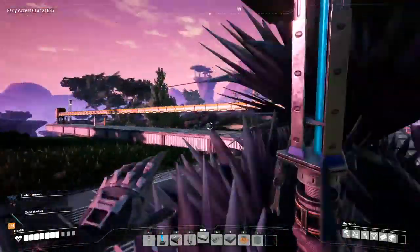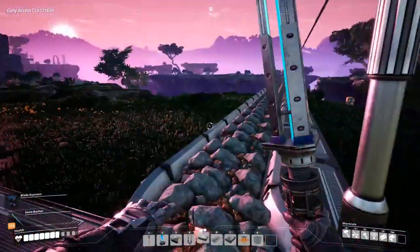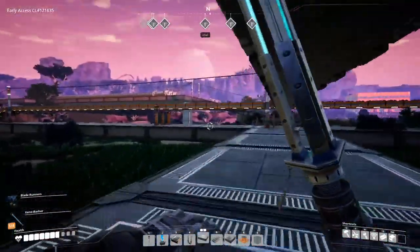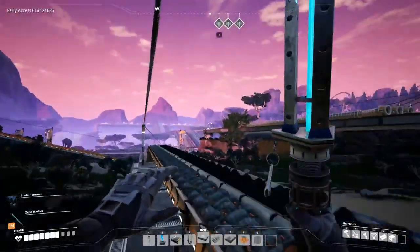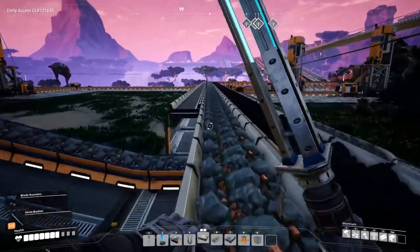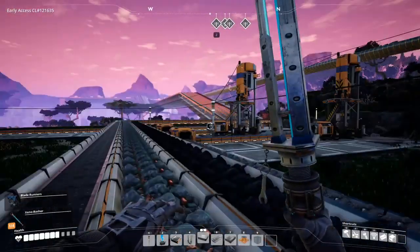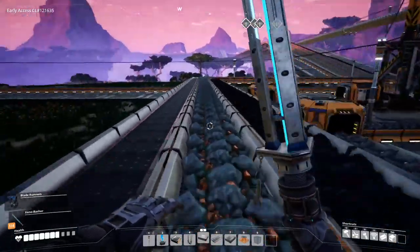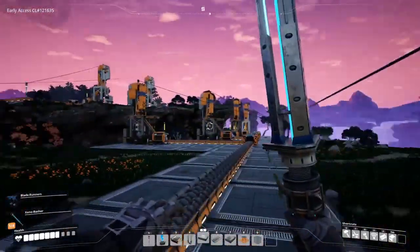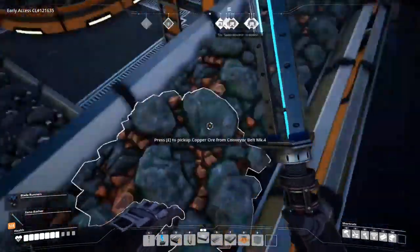I split that into two and have that going there. Then I picked up these two copper nodes down here — both are impure so I'm gonna have to overclock them. Then I picked up two more impure nodes, then two impure iron here — which if you put in two power shards and overclock them to 200% will give you a 480 belt.